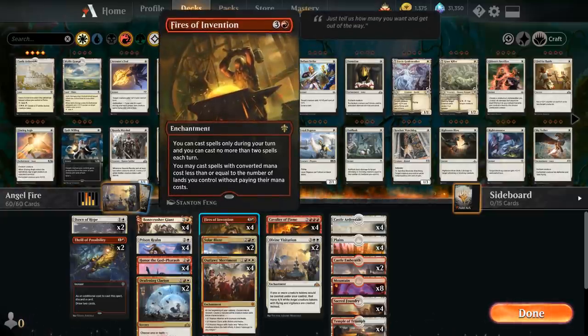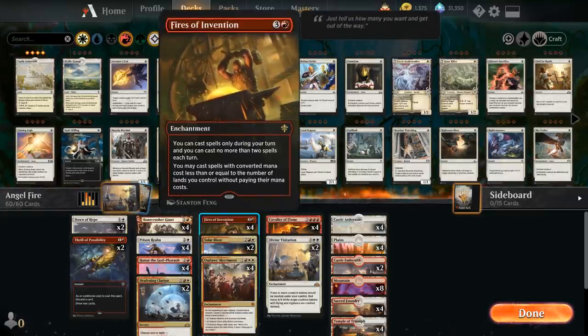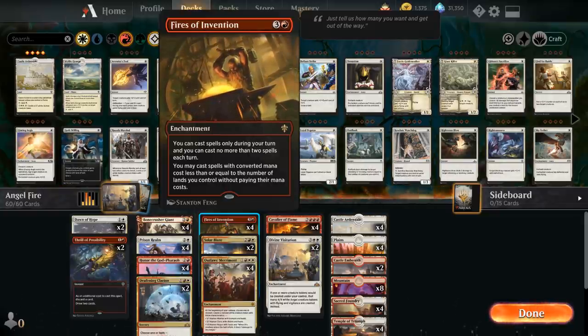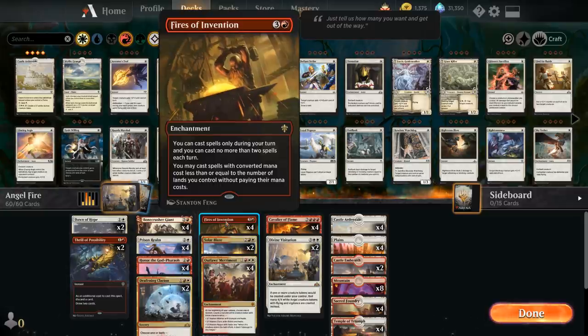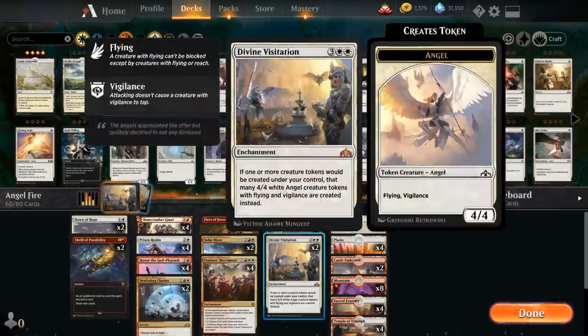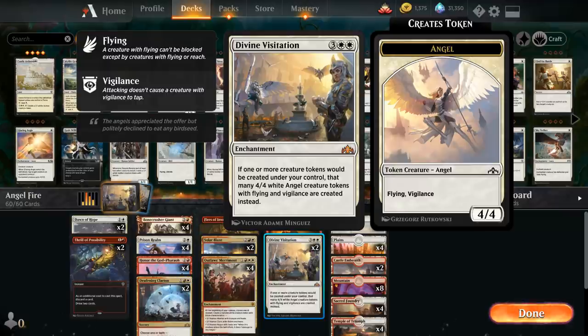Fires of Invention is of course a powerful enchantment letting us cast up to two spells for free based on the number of lands we control. Freeing up our mana with Fires of Invention means we can now use Castle Ardenvale to make tokens — 4 mana and tapping Castle produces a 1/1 white Human creature token, but if we have Divine Visitation in play, instead of making a 1/1 we're making a 4/4 Angel instead.